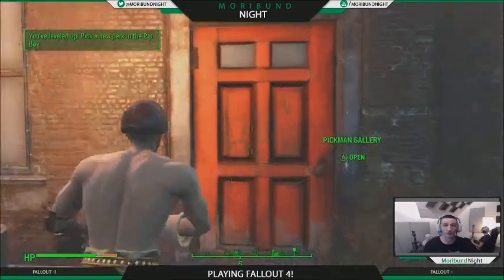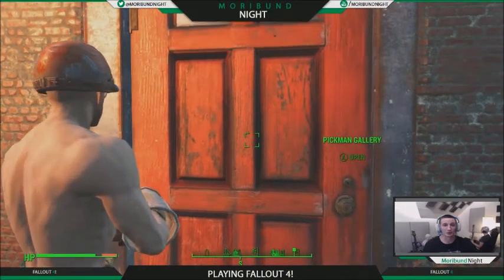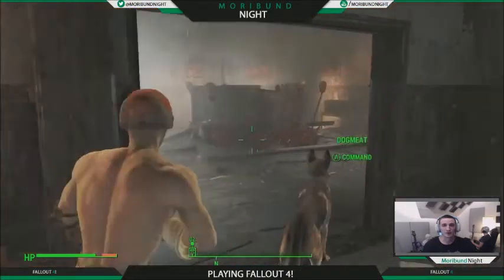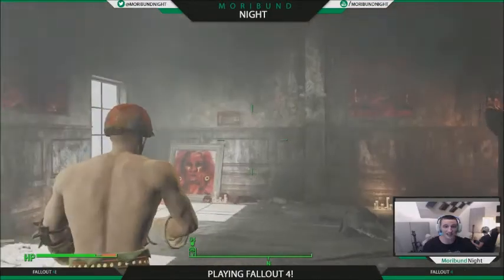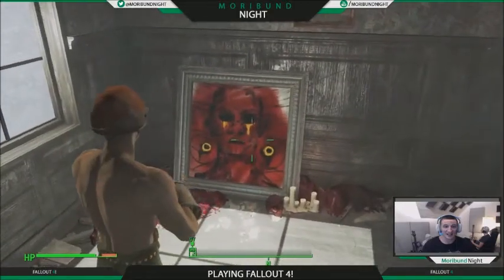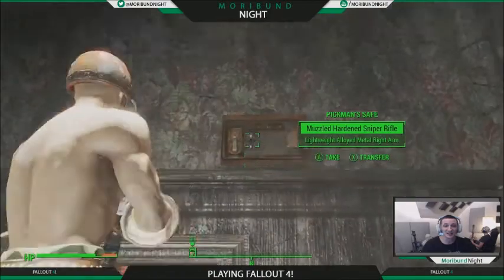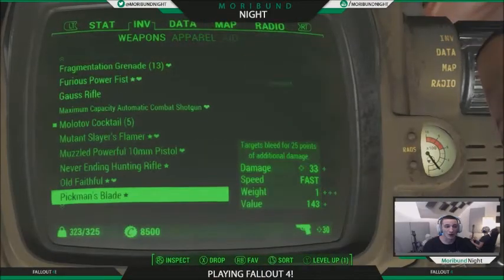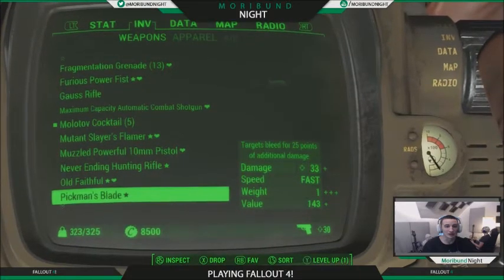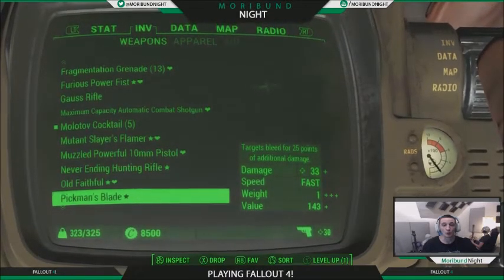All right, guys, you can see we fast traveled here. We're just going to go right back in the door that we came through before. We are back inside the museum, and instead of going up these stairs like we did before, we're just going to go straight left. This creepy Pikmin painting right here will be on the wall — you're going to go up to it and press A to activate it. And inside this safe you are going to find Pikmin's Blade, which does 33 points of damage. It's super fast, and the targets bleed for 25 points of additional damage.